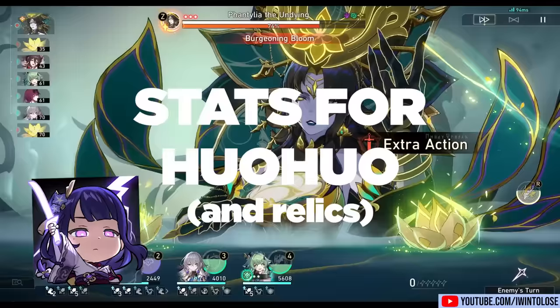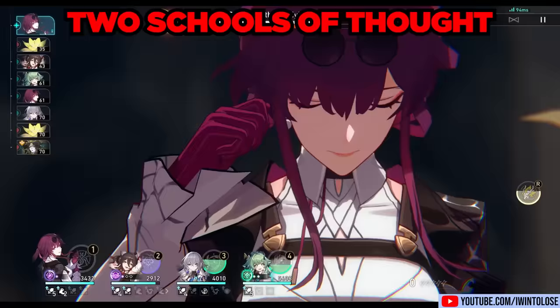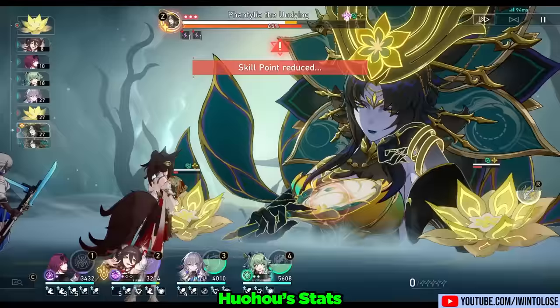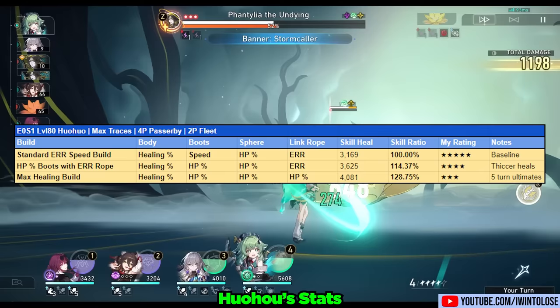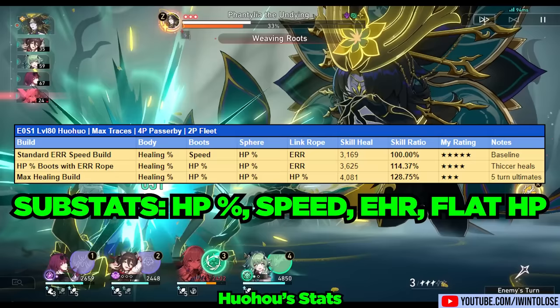Let's next talk about stats for Huohuo. There are definitely going to be two schools of thought here: the school of speed and the school of thick HP stat. I personally think both are good options, but I personally prefer speed. The healing increase is rather modest with HP% boots, and having speed boots means more ultimates for the team, which means more damage overall. For main stats, I recommend a healing percent body, speed boots or HP boots if you prefer, an HP percent sphere, and an energy recharge rope. For substats, it's the usual HP percent, speed as necessary, effect resistance, and some flat HP doesn't hurt either.